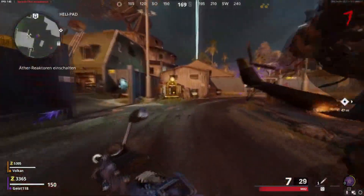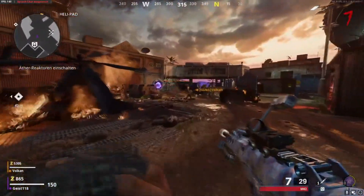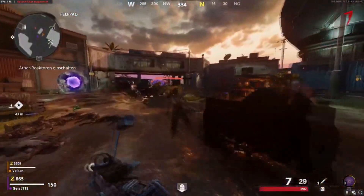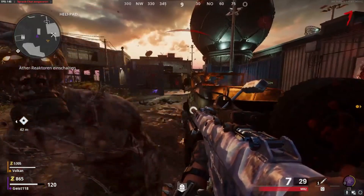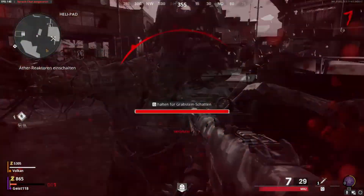First things first, load into Firebase Z with another person. Then what you need to do is buy Tombstone. Once you have Tombstone, let a zombie down you so you'll now be in the Tombstone afterlife. Basically just wait till the meter starts running out and make your way to a jump pad.